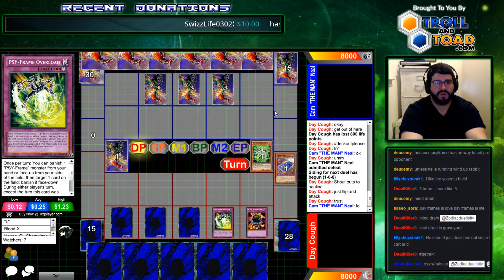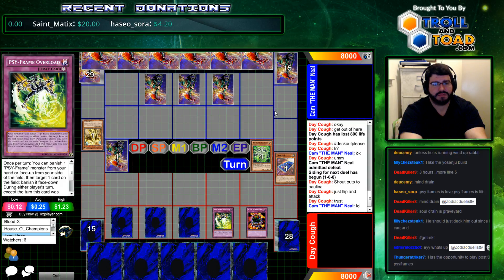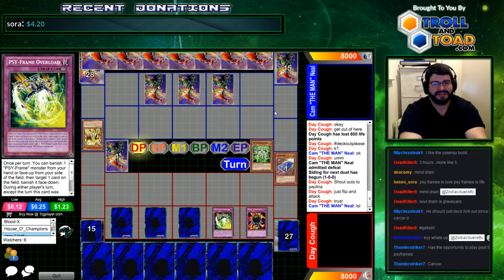What's up, Admiral Losebot? Even if he drew something like Decree, he's gotta wait to trigger that Overload. Yeah, he would need double Decree to proc it. Wow, he's just gonna pitch the card instead, instead of letting him get to a second banished PsyFrame to use other cards.